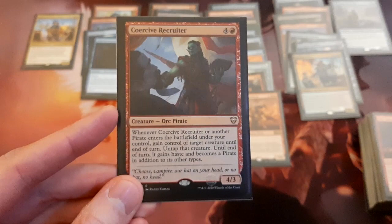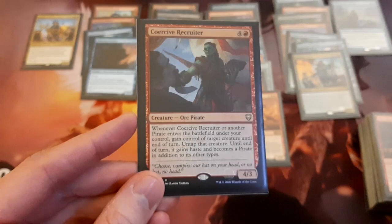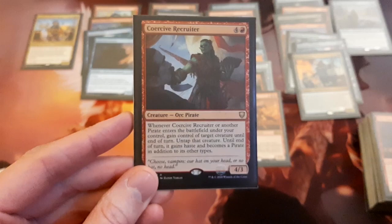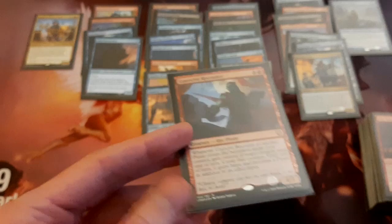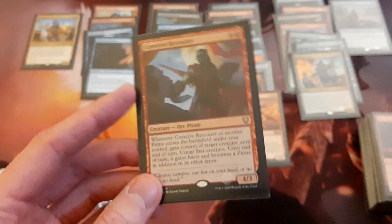Going up to the 5-drop slot, we've got Coercive Recruiter — a 4/3 for 5. Whenever Coercive Recruiter or another pirate enters the battlefield under your control, gain control of target creature until end of turn, untap that creature, it gains haste, and it also becomes a pirate in addition to its other types. That becoming a pirate is actually quite relevant with Admiral Beckett Brass. This card provides a lot of value — you're playing lots of pirates and you can be using this as potentially more than one threaten effect each turn. This card is perfect for this deck.